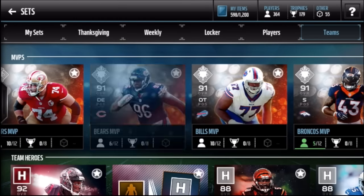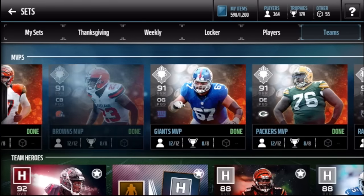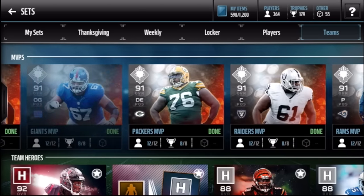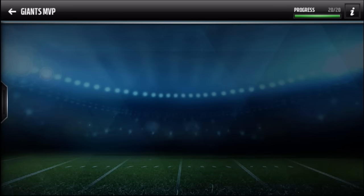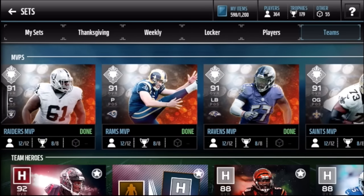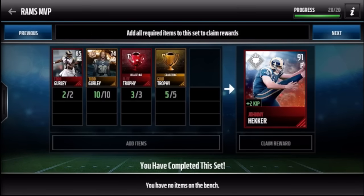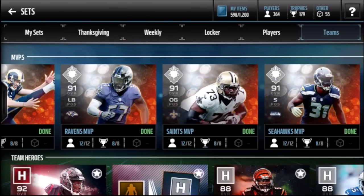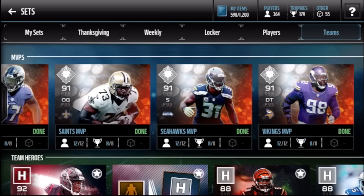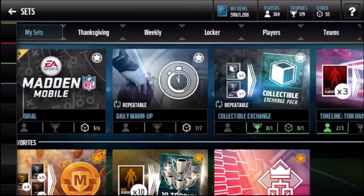Starting with the team sets I've completed: Andrew Whitworth plus two run block, Justin Puig plus two man coverage and agility - I love that agility boost. Mike Daniels finesse moves, Ronnie Hudson impacts, Johnny Hecker plus two kick power. CJ Mosley plus two pursuit, Jarvy Evans plus two pass block, Cam Chancellor plus two awareness, and Linville Joseph plus two tackle. That's everything I've completed.